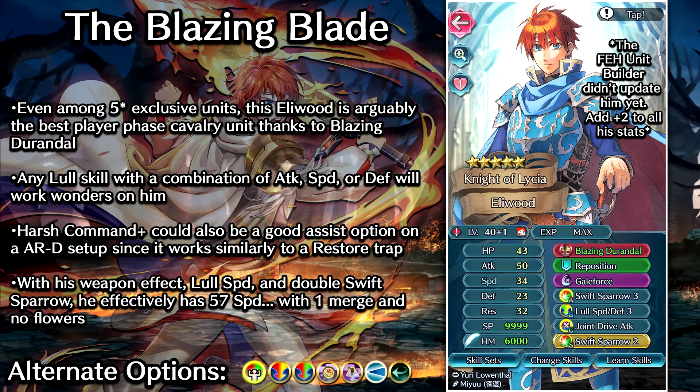The high-budget build for this guy is very much similar to the low-budget one, except we're running the high-budget skills. Swift Sparrow 3 as the A slot passive, since he's gonna initiate combat and it gives him a lot of attack and speed. Attack and Speed Push 4 could also be an option if you want instant attack and speed, and it works on both phases so he doesn't have to always initiate combat to get the bonuses. For the B slot, we of course have Lull Speed and Defense, so he's gonna have an easier time double-attacking foes and also lower their defense to do more damage. But honestly, any combo of Lull Attack, Speed, or Defense is gonna work just fine on him, since he does have double defenses after steady impact is accounted for. So when it comes to Lull skills on this guy, just pick your favorite as long as it includes Attack, Speed, or Defense.